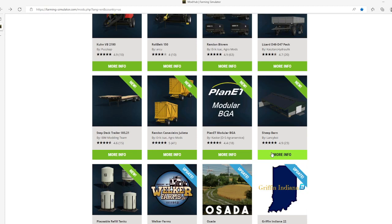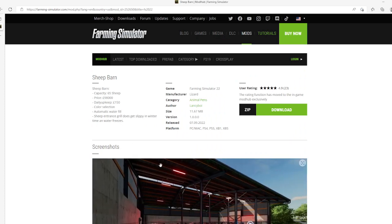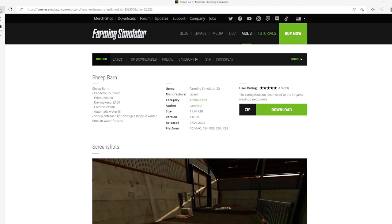Then we have the Sheep Barn by Lancey Boy, rated 4.9 stars with 23 user ratings. Sheep Barn capacity: 65 sheep. Price is $98,000, daily upkeep is $150. Options include carb selection, auto and manual, water flow, and sheep entrance. Water freezes in winter. Category: Animal Pens. File size 11.67 megabytes, version 1.0.0.0, released 7th of September 2022, available for PC, Mac, PlayStation 4 and 5, Xbox One and Xbox S.